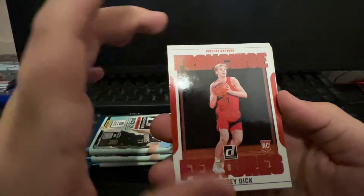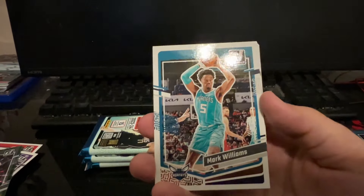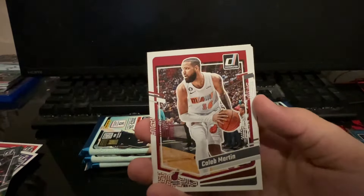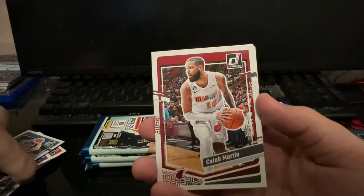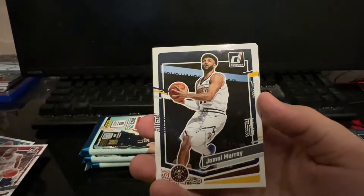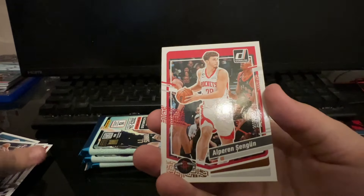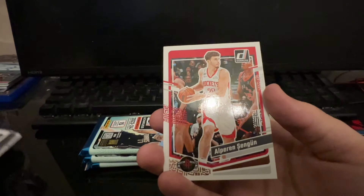We get a rookie Toronto Franchise - Grady Dick, solid player. A Mark Williams, Caleb Martin. Oh, that would have been a nice Wimbanyama. Caleb Martin, Jamal Murray, Jaden Hardy, Michael Porter Jr., and Alpren Sengun, baby - Mini Jokic.